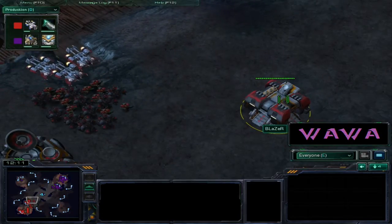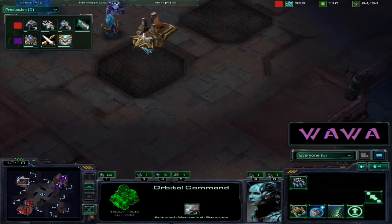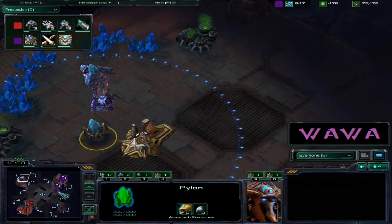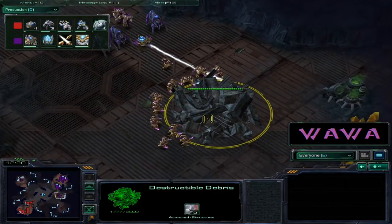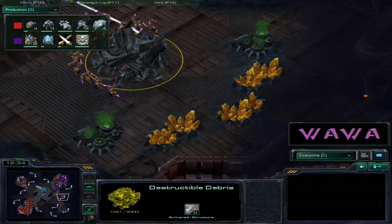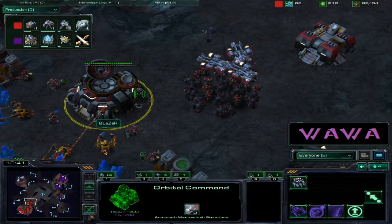Good job taking out that pylon, not really sure why he didn't check it out before - maybe he didn't see it. But he still hasn't seen these two or three buildings right there at the hidden expansion. Four minutes in and Morbin is going to be taking out this destructible debris to expand to the gold expansion.